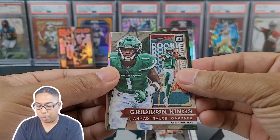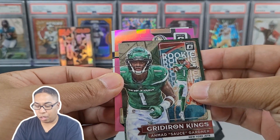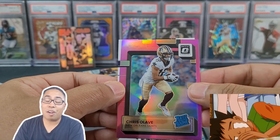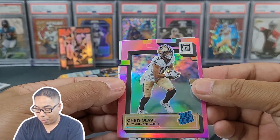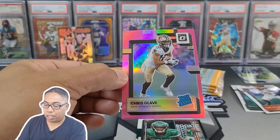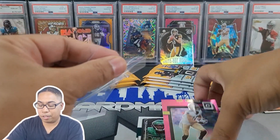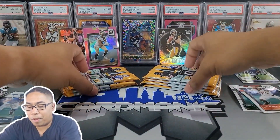Pack number three. Dan Marino. We've got our first pink coming up - Ahmad Sauce Gardner. Clive Olave. This guy is going to be balling out with DC, so I'm super happy to pull him. Even though Derek Carr is no longer a Raider, I am so rooting for him - they are going to be my NFC team of choice. And Nick Bonito. Definitely sleeving up the crisp pink. I always love collecting wide receivers, so we'll see how that one turns out. Maybe I'll send that one over to PSA.